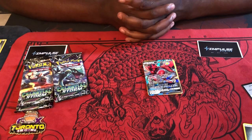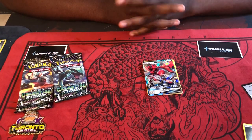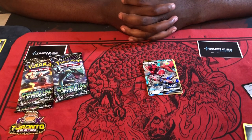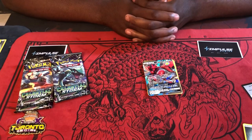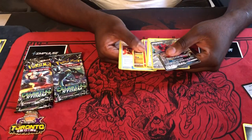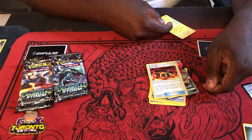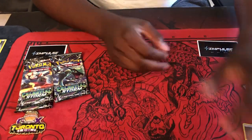Its attack is Steel Wing for Steel and Colorless — during your opponent's next turn this Pokemon takes 30 less damage. And then the GX attack is Crosscut for three Colorless: if your opponent's active Pokemon is an evolution Pokemon, this attack does 100 more damage — so 200 damage, 230 with a Choice Band. I like the ability: 80 damage plus another 80 if you're at 100 HP or less. Mixed with Hustle Belt, giving it even more attack — so 80 plus another 60 if you're down to 30 HP. That's ridiculous numbers! Not too bad of a pull.